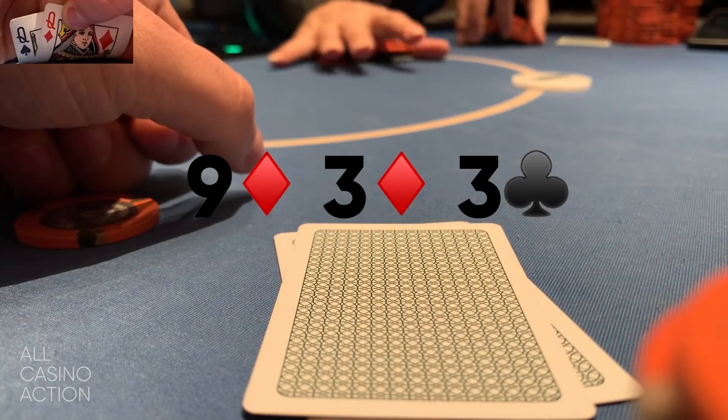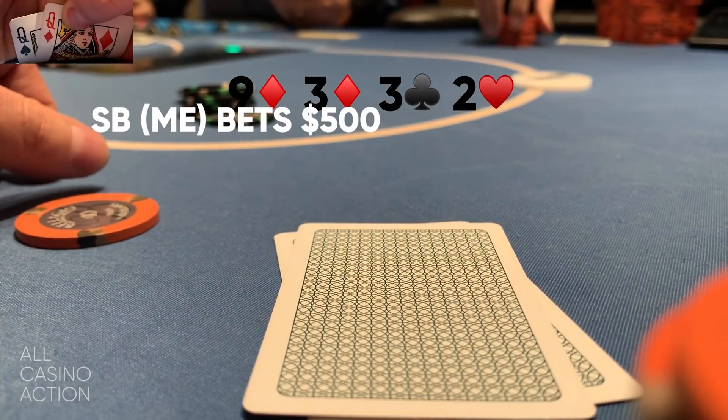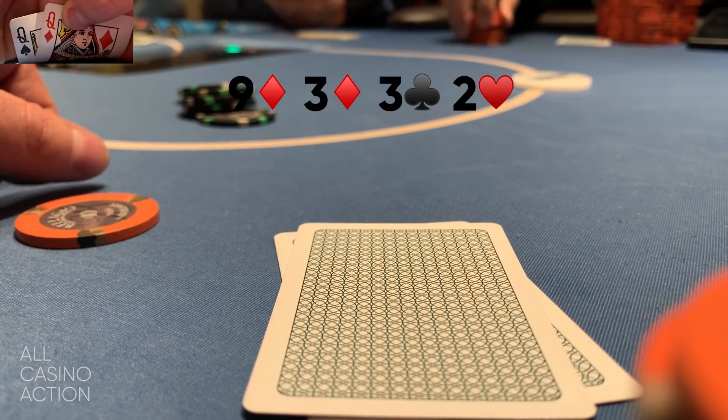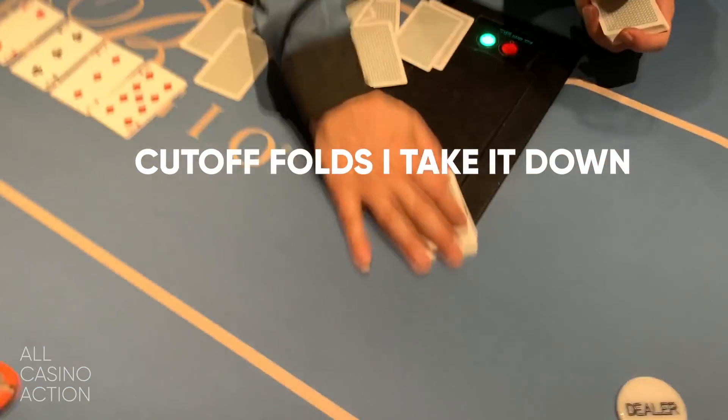The turn is a Two of hearts — basically a brick in any situation unless he has pocket deuces, which I doubt. I decide I don't want to let him see any more cards. If I check, he probably would have either checked back for a free card or bluffed me all in, putting me to a big decision. So I bet $500 out there — if he's going to see a river card he's going to have to pay for it. He decides to fold and I take down a pretty decent-sized pot.